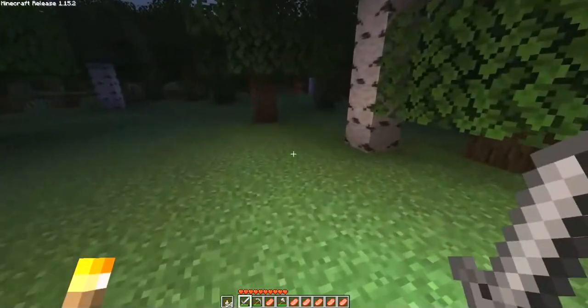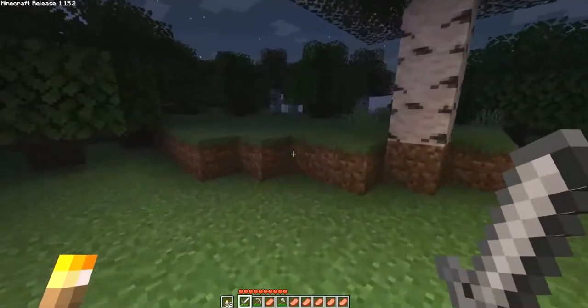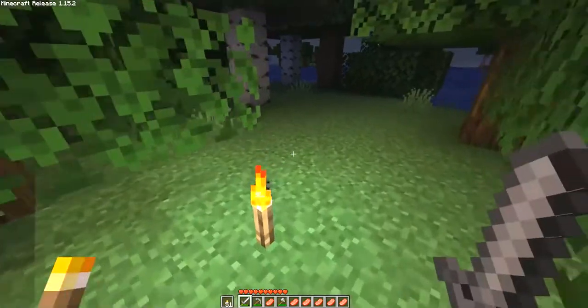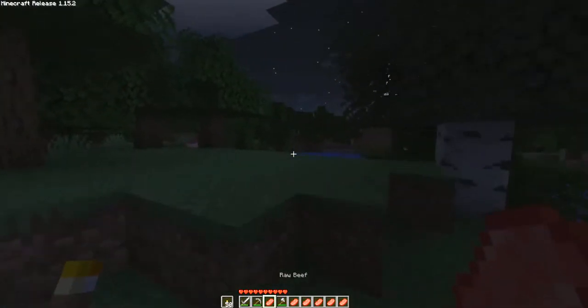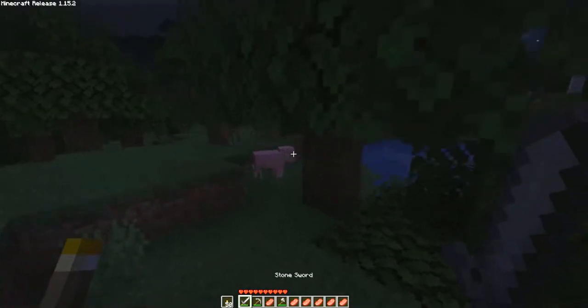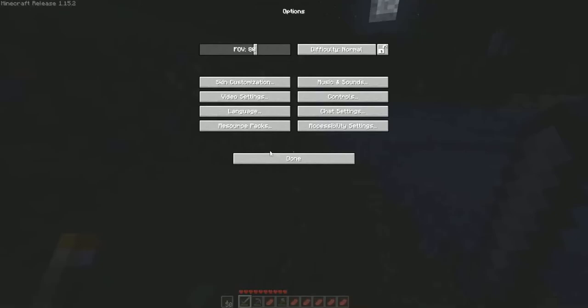One thing I do like that they did in this mod — I'm placing torches so I know my path — the one thing they did do that I like is it is impossible to accidentally eat your food, which was an actual feature of beta: you could accidentally eat your food.